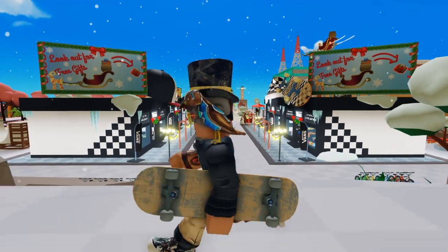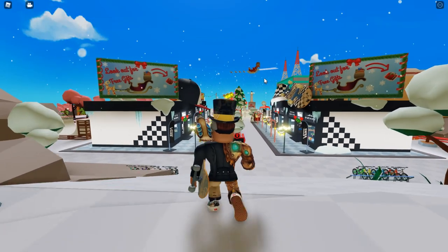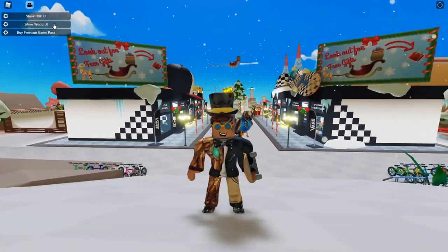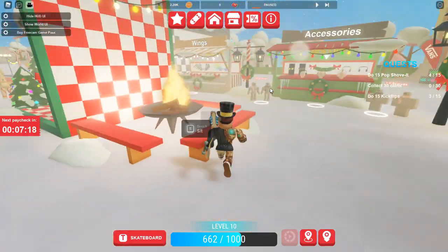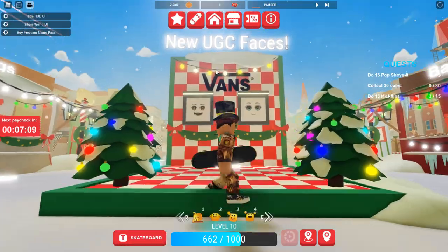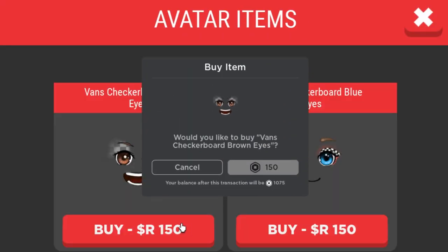If you want to figure out how to get each and every single item in this game, then you've come to the right place. Let's hop right into it by showing you where you've got to go to get the two paid items. I'm going to turn on my HUD and teleport to home. Once you teleport to the home, you can see it says new UGC faces here. You can go ahead and buy them — they are 150 Robux each.